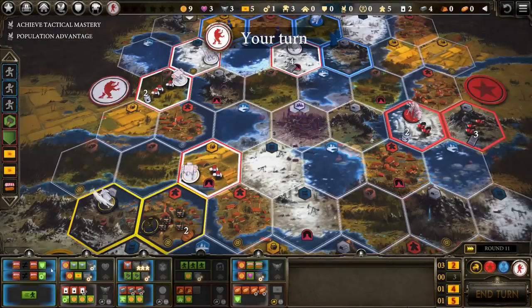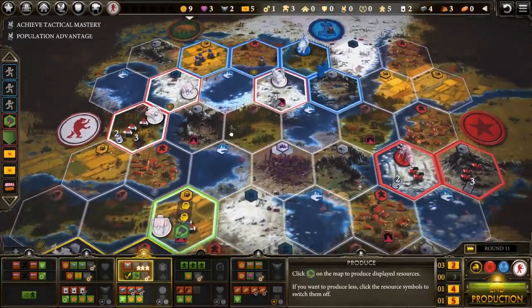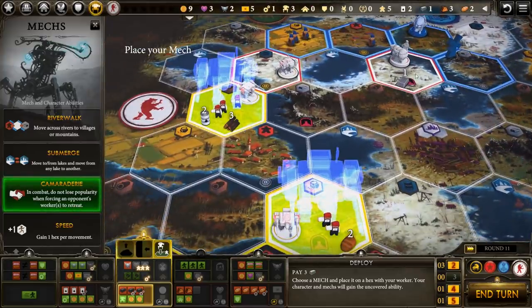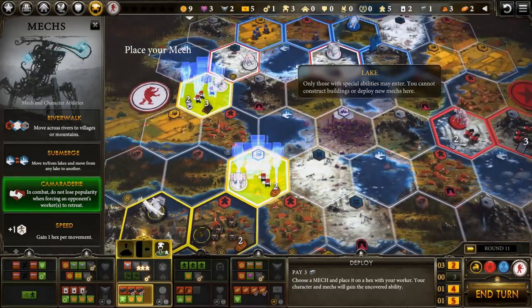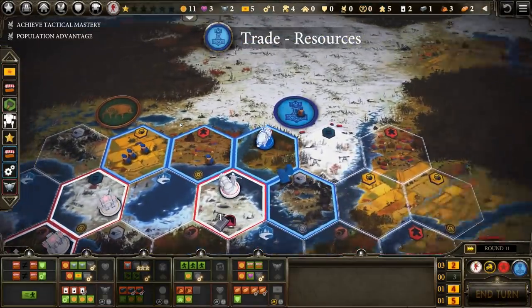We can upgrade the bolster card — we've got the cheap upgrade here. We're still going to want to upgrade for lots of reasons. It's going to cost me one power to do the produce, but that's okay — we're going to get tons of wood and some food. And yeah, we're going to build a mech. It's going to be camaraderie, so we do not lose popularity when forcing a worker to retreat. I'll deploy it down here. Our mechs are a little spread out. The more units you commit to a battle, the more combat cards you get to add in, so fighting with multiple units does, in a sense, make you stronger.